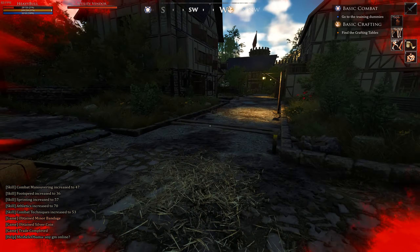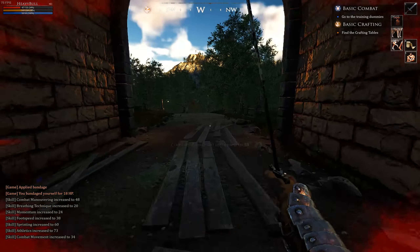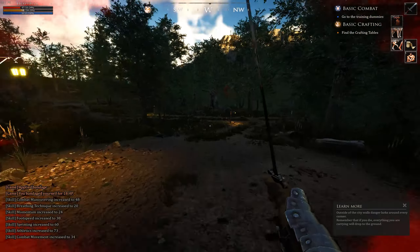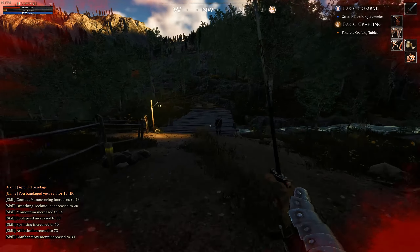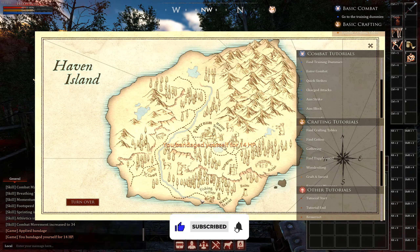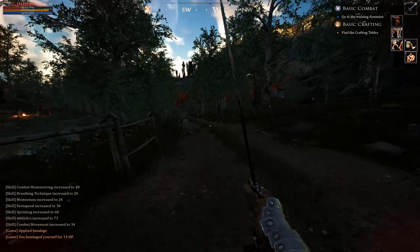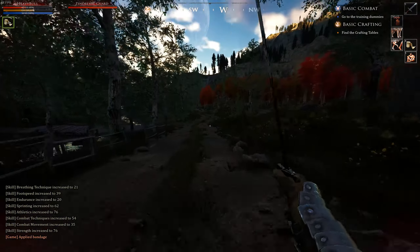Continue running through the town to get to the other side while you bandage yourself along the way if needed to save time. From here just keep following the path across the bridge outside the city, bandaging yourself as needed so you'll soon be back to full health. We're gonna follow the path along the water all the way down to the bandit NPCs, which give around 16 clade gifts XP each, then kill a few to get to clade gifts level 2 and then continue on to the fishing village.